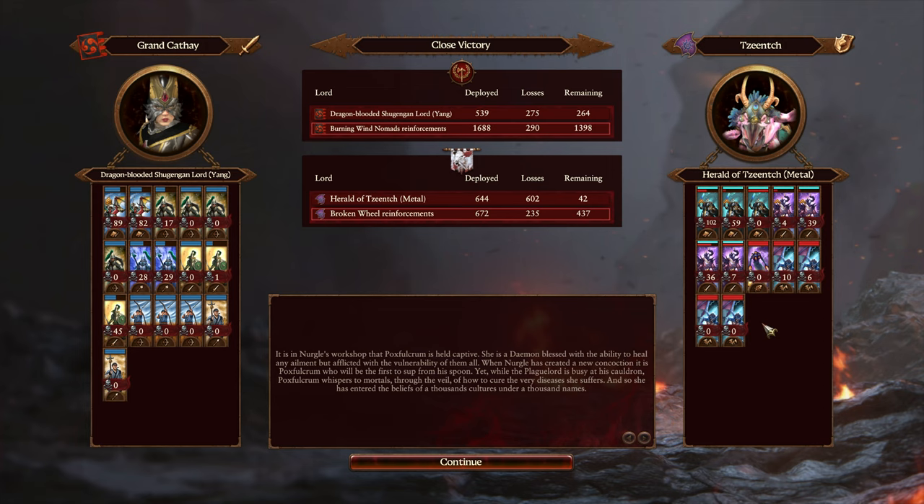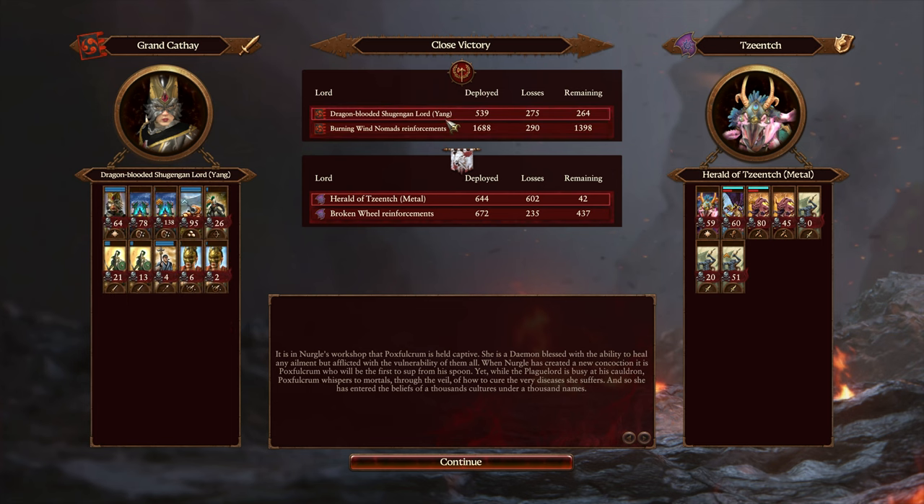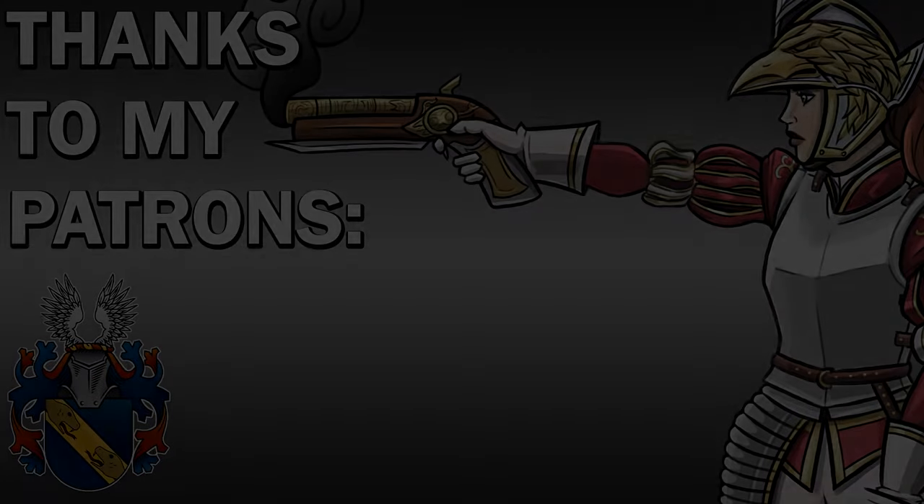On the Tzeentch side, the herald of change is cheap and probably gets reasonably close to paying for himself. Lord of change same thing — not quite, but pretty close. Exalted pink horrors: generally seems better to just go wide with lots of blue and regular pink horrors, but one of them does manage to pay for themselves. Blue horrors generally pretty cost-effective. The Tzeentch knights decent all things considered. Two forsaken pay for themselves, two do not. The furies failed to shut down the cannon in a timely manner. Hopefully you enjoyed this little bit of Cathay cheese!